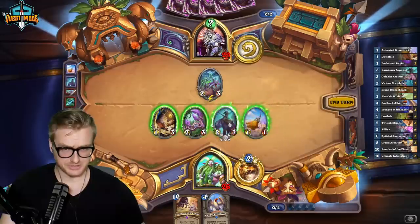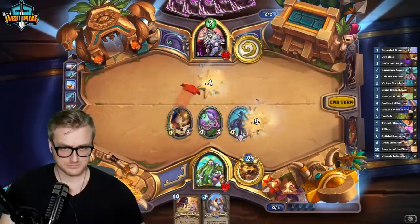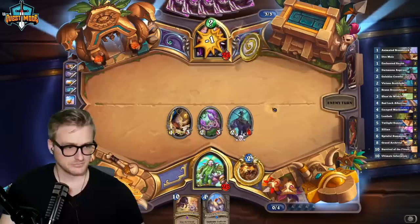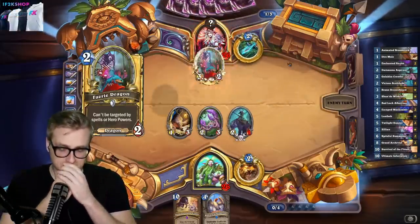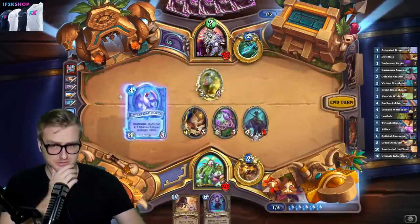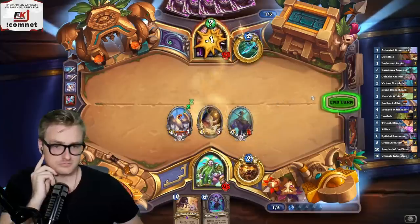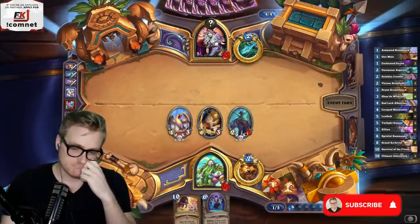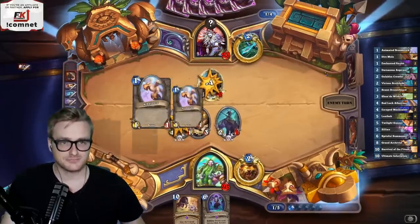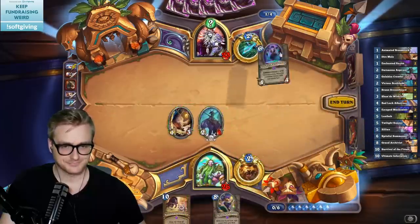What we're gonna do here is attack with this, that way I get to keep my mana crystal if it's Freezing. Wandering Monster is a possibility? Nope — looks like Cat Trick. I need this to survive another turn. RIP, Galaka. It could be Highlander, which would turn off the Reno there. Or the Bran.